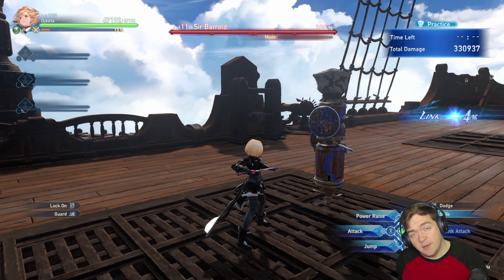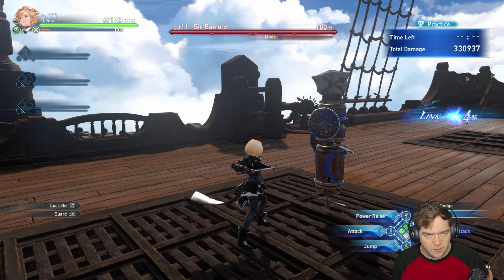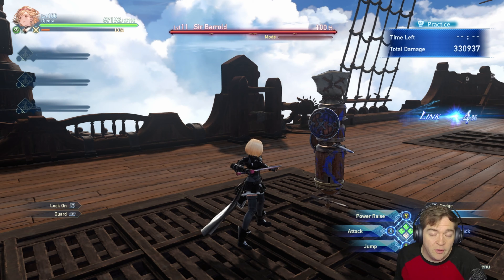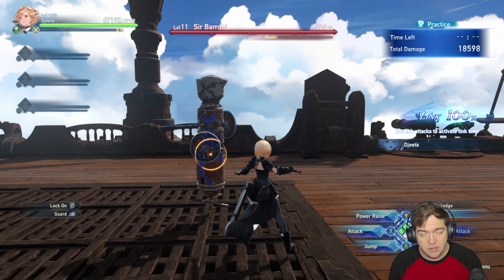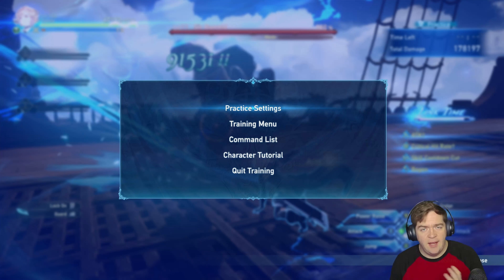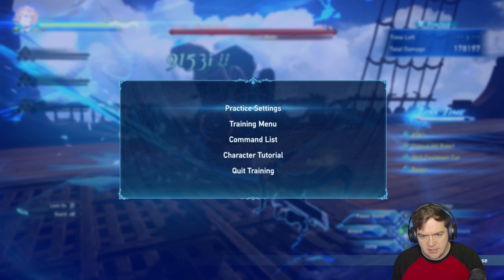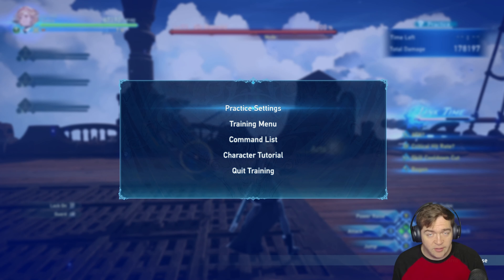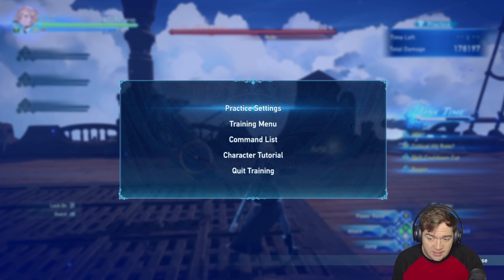Now we'll go over links. Links are predicated on this blue gauge called the stun gauge. Whenever you fill up the stun gauge, you add points to your link meter via link attack — that gave me four percent. There are sigils that increase this, and there are also blue potions: for every blue potion you get two percent of a link. Use those blue potions, especially if you have potion horn. If you're a couple percentages off of a link attack, the whole party should just use a couple blue potions to get the link — you don't need to wait for the stun meter to fill.